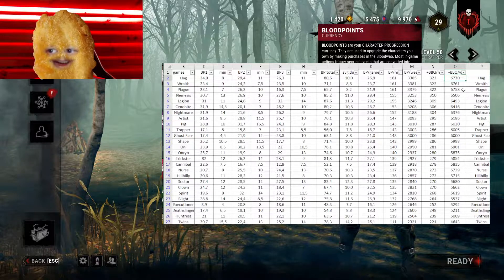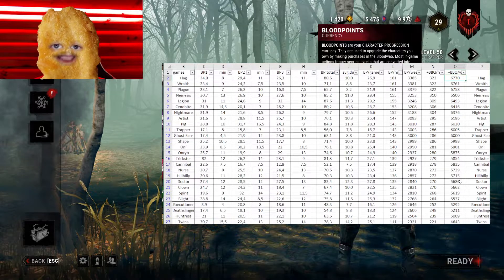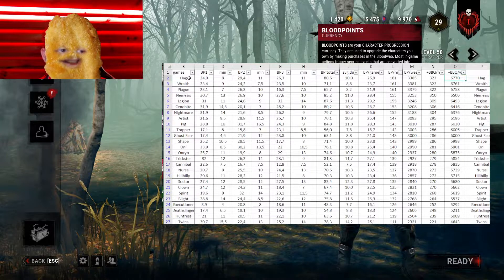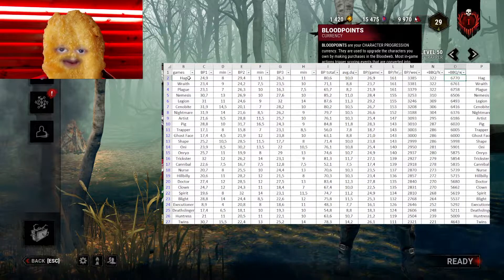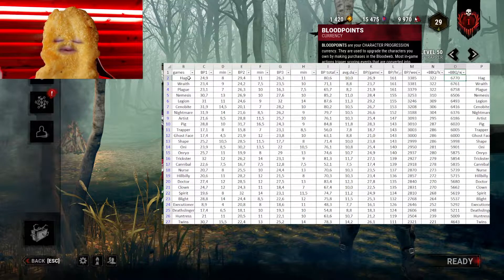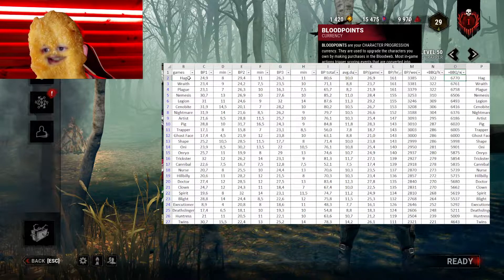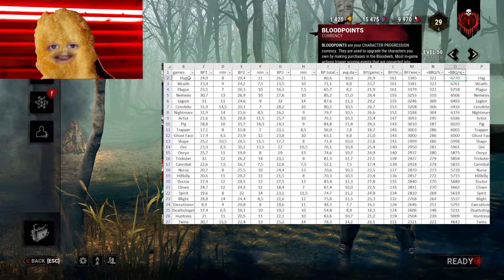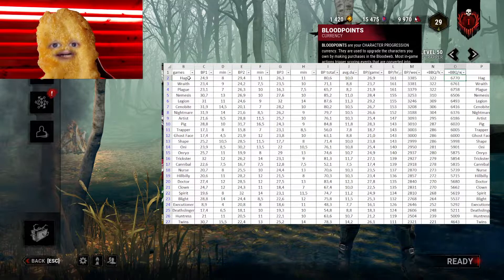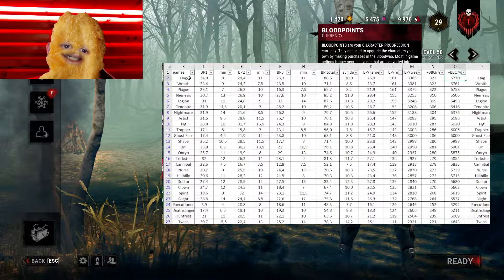So who earns 6.7 million blood points? There are three killers, and you won't believe it — it's not Doctor. Doctor earns only about 5.6 million blood points, averaging 30k every game. The best killer is actually Hag. You place traps near hooks, and when someone goes for a save they trigger traps — you gain very many blood points in the Deviousness category, plus fast chases and hits push up the Brutality category. Games are fast too, though Hag doesn't need to traverse the whole map like Trapper.